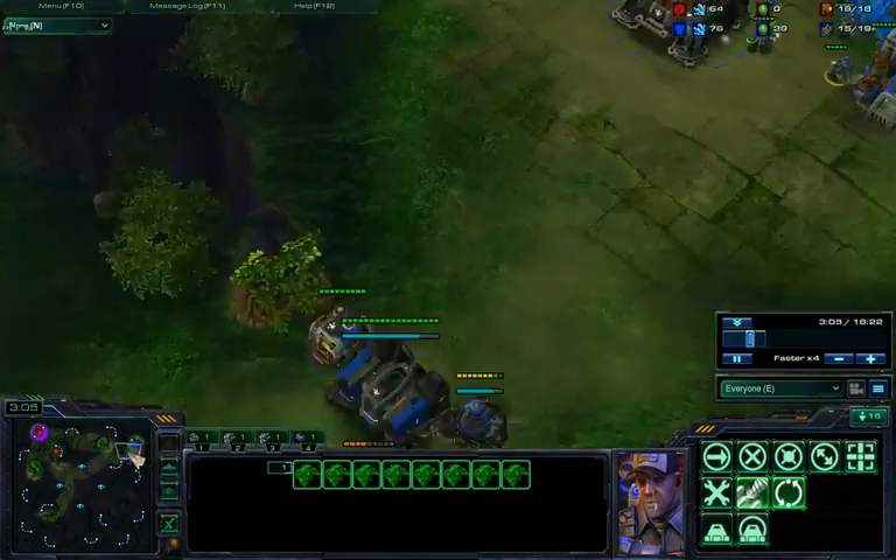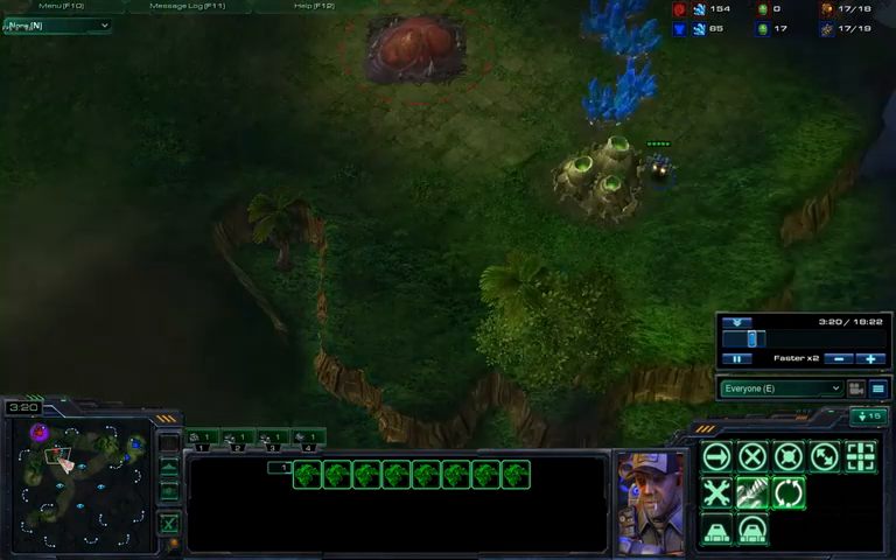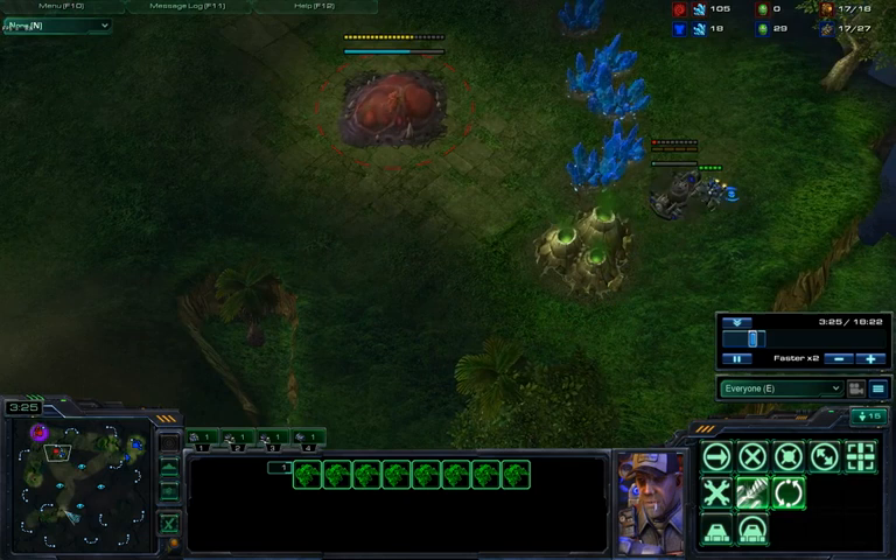So build order as usual: 12 racks, 13 gas, scouting out. I see his hatch. Unfortunately for him he doesn't scout me out — he doesn't know I'm doing a Reaper opening.